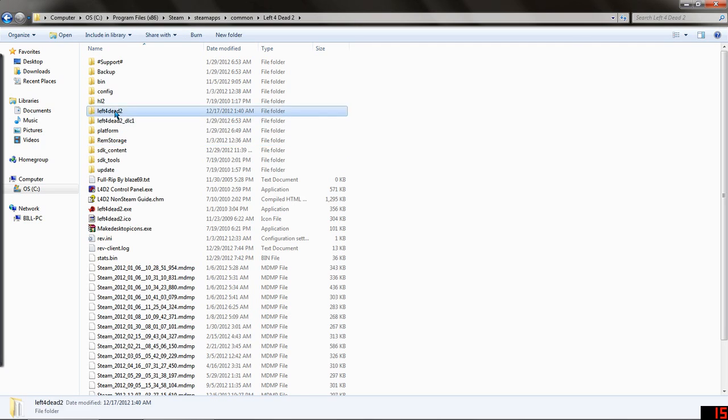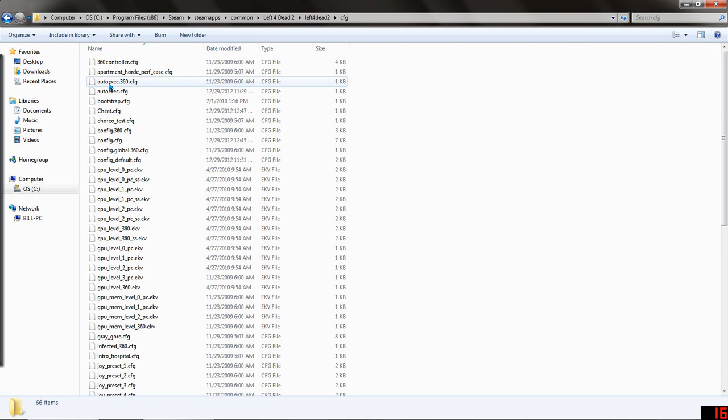Then Left 4 Dead 2, CFG. What I did right here is you have autoexec CFG, config CFG, and config default CFG. Normally they're fail-safes — config files — in case one doesn't work, the other one kicks in.